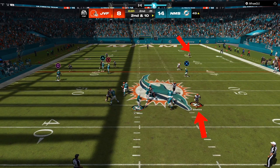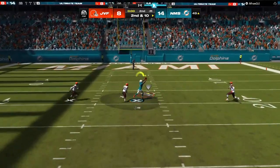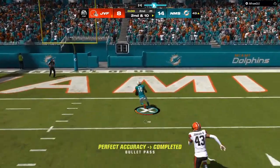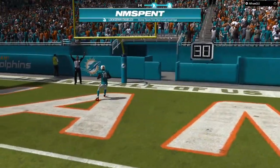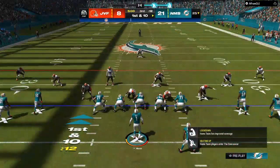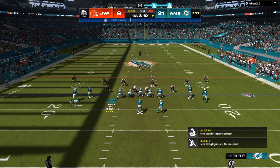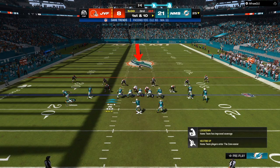This guy was in two-man deep coverage with a deep blue safety over the top. What I do is take any deep route on the right-hand side of the field to leave my man-beating post wide open. As you saw, that deep blue safety got lost and got out of the play, leaving the man-beating post wide open.